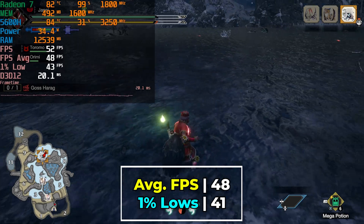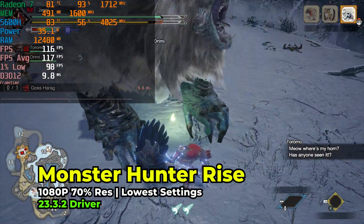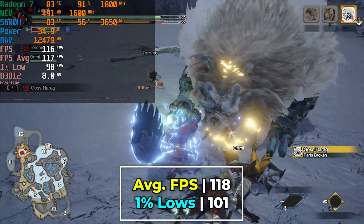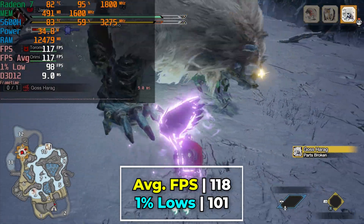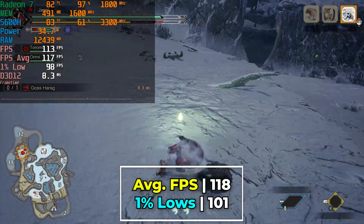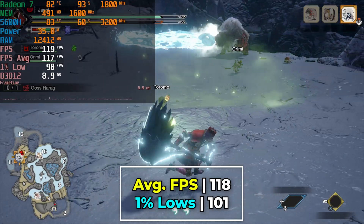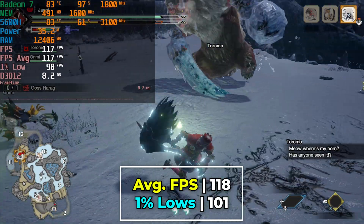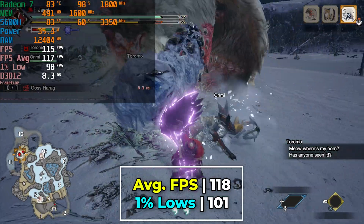First, let's take a look at the lowest in-game graphics preset. With the lowest in-game graphics settings, we start to see some pretty high levels of performance. We are now consistently getting an above 100 FPS gaming experience. In fact, our average is just slightly under 120, with our 1% lows being just slightly above 100 FPS. It is a night and day difference in terms of performance compared to the average graphics preset. But one thing to note is that the lowest graphics preset actually adjusts the resolution — we are running at 70% of 1080p here, so we are not running this at full 1080p resolution. It's certainly fine enough to play like this, especially considering how smooth it is.